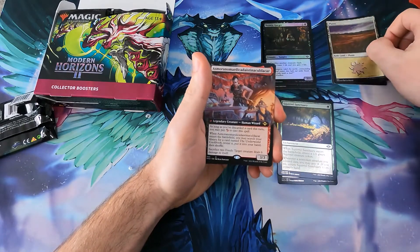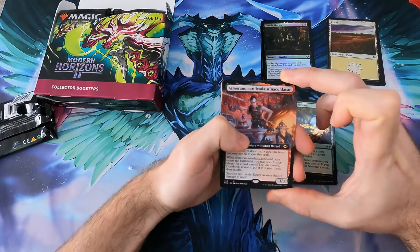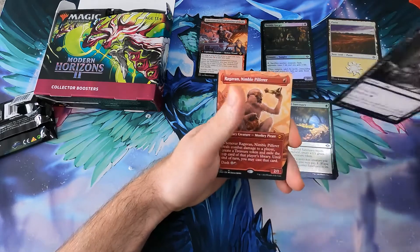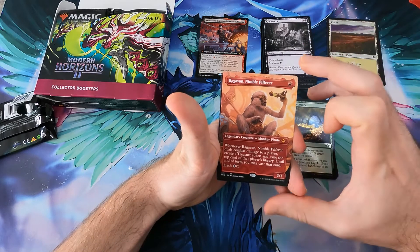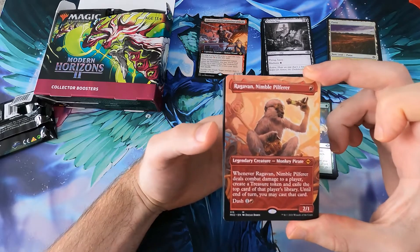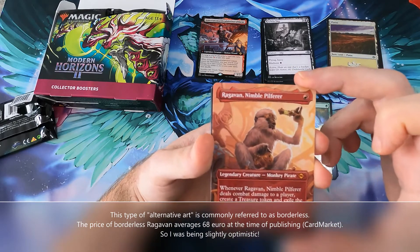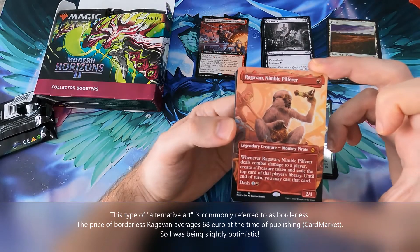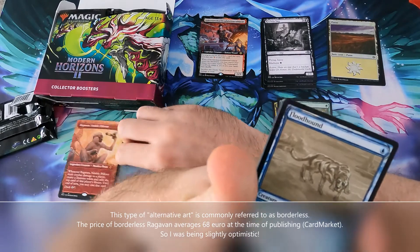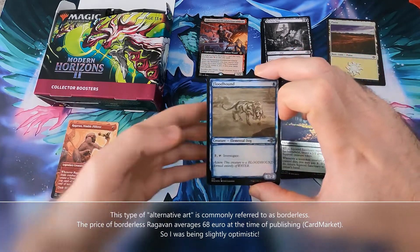Then we get an extended art - Asmoranomardicadaistina. This is alternative art. A Kitchen Nymph, Kitchen Nymph alternative art as well. Oh my days guys, we already got the money card - Ragaban alternate art! This is the most expensive thing. Besides the Force of Negation I think is even more valuable, but this probably touches the 100 euro mark. That is an amazing start.